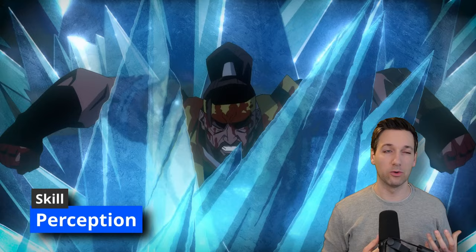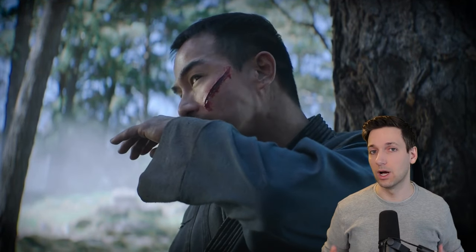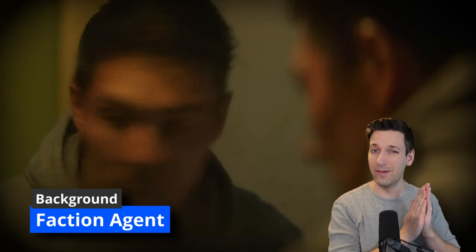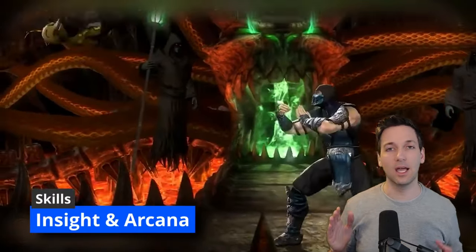When it comes to a background, you are one of the ninjas of Mortal Kombat. Taking a hint from Naruto builds and the ninjas of the hidden leaf village or different areas, we'll go with Faction Agent. You can really zone in on the faction that Sub-Zero is part of. This gives us skill proficiencies in Insight and Arcana.